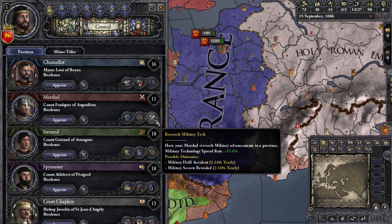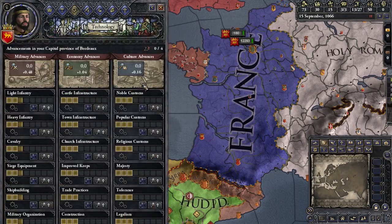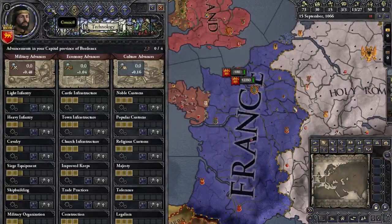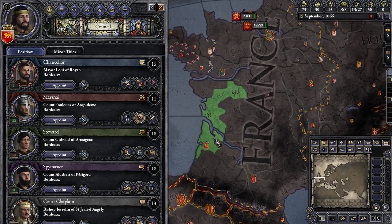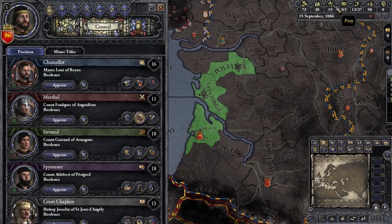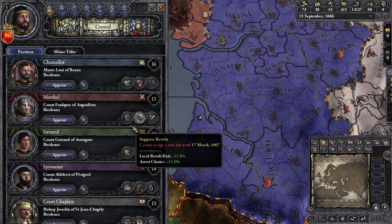You can also research military tech, which can spread technology faster if your capital is higher tech. What I normally do is train troops, and you can do it in any of the provinces you own directly. We're going to put him in our capital, since your capital normally has the most troops, so we'll get the most proportional benefit.